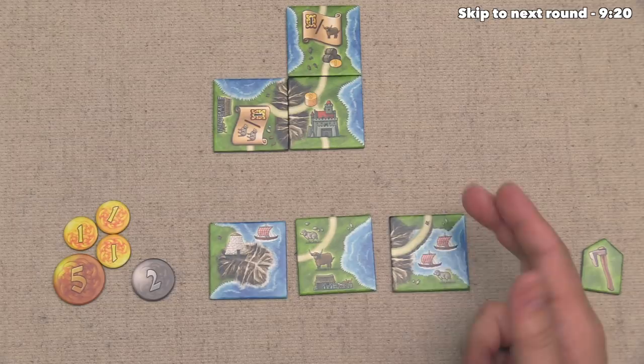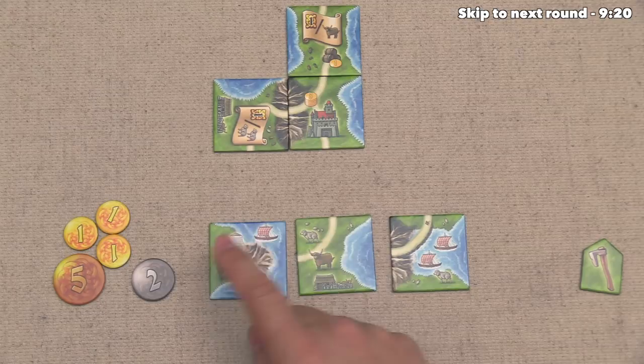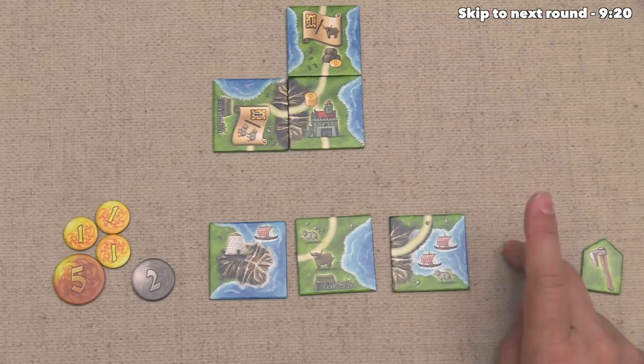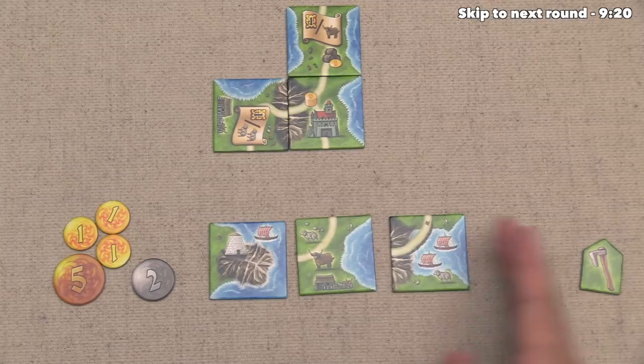In addition to that, we have one Brock, and remember the D scoring is going to be five points for every set of Brock, Lighthouse, as well as farm that we have in our area. So we do have a farm already, so working on that is good. And then this is also pretty good, considering we are going to score the boat majorities two more times in the game, and the next one is coming up at the end of the next round. So I would not mind taking any of these tiles, although these two are probably more valuable than the other one.